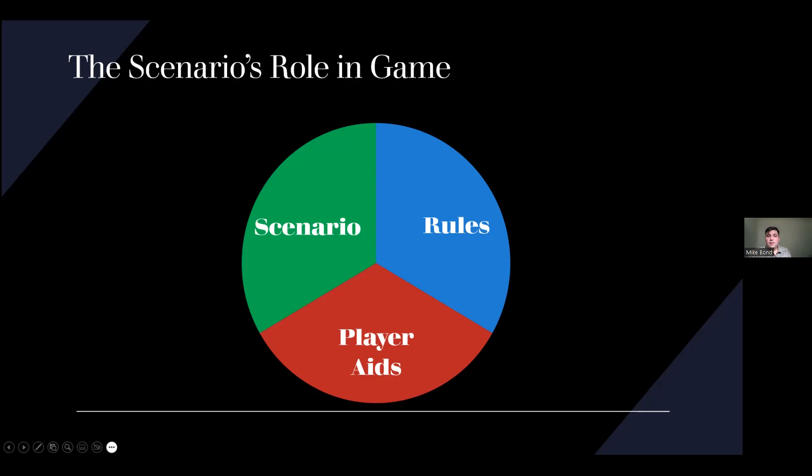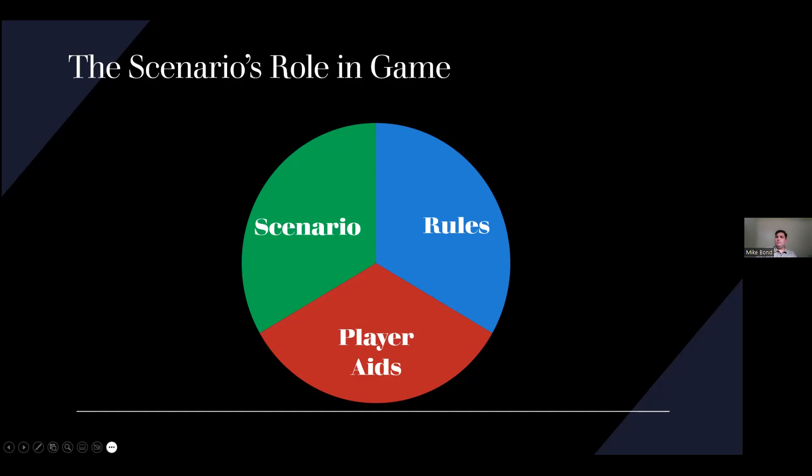All right. So there are a lot of different ways you can build a scenario — this is how I approach it. The way I like to think about a scenario, or really about a war game: you have to have sides, you need factions. Perla and co. are absolutely right that a war game needs at least two sides because you need contested decision-making — you make a decision, the other side reacts, and you deal with the consequences of that reaction. Those sides need capabilities, things to do, and resources to execute decisions with.